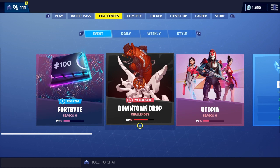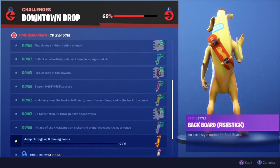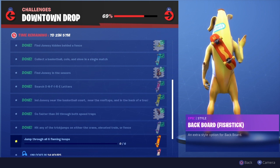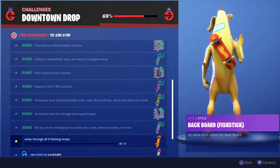Jackknife Finnegan here with another Fortnite video. The Downtown Drop challenges have dropped, and right now we have jumped through all six flaming hoops. If you're new to the channel, smash that sub button, hit that like button, and turn on post notifications so you don't miss an upload or live stream. My video is going to show you how to get those flaming hoops without going on the jumps.